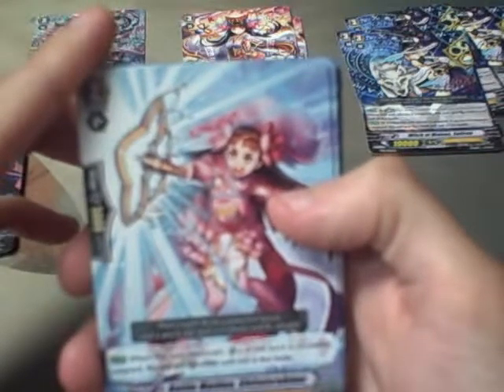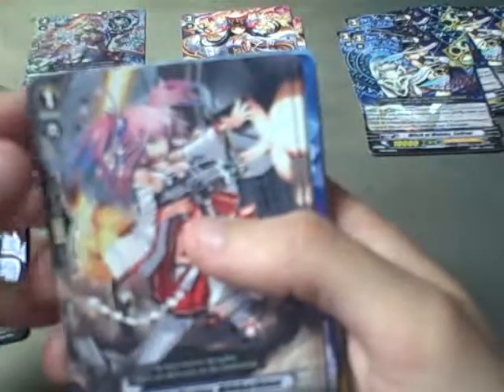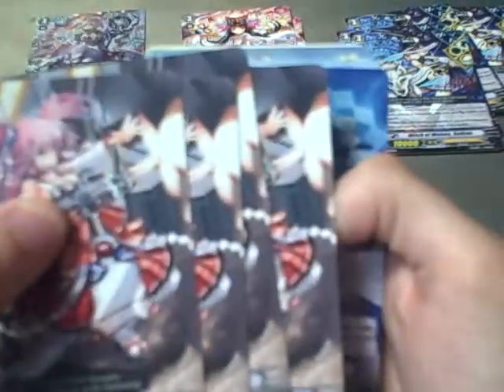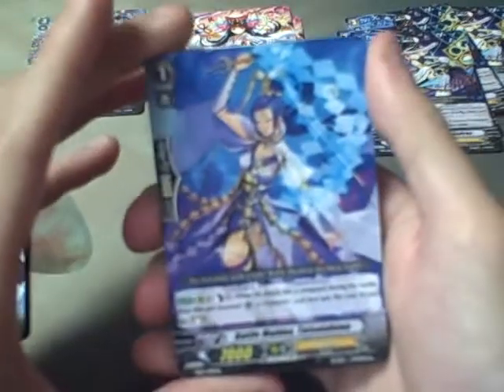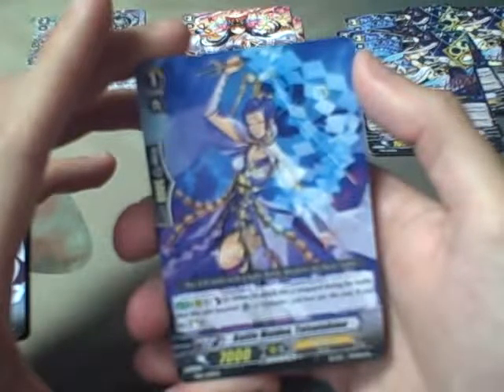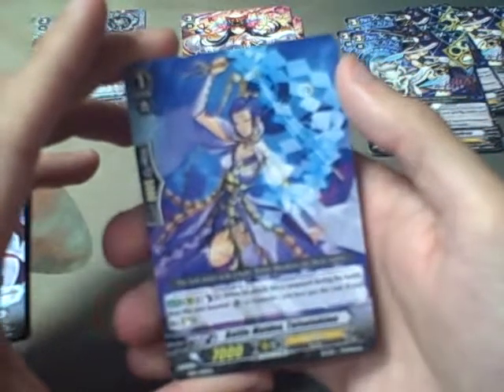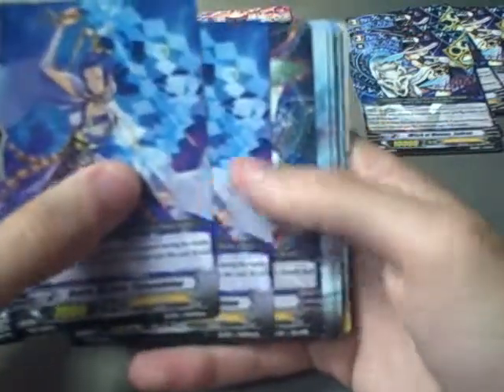Battle Maiden, Shita Teru Hime — 4 copies. Battle Maiden, Mihikari Hime — 4 copies. Battle Maiden, Tatsuta Hime, kind of boss 2. When an attack hits a vanguard during the battle of this unit boosted Genesis, you may pay the cost. If you do, Soul Charge 3. There are 2 copies of that.